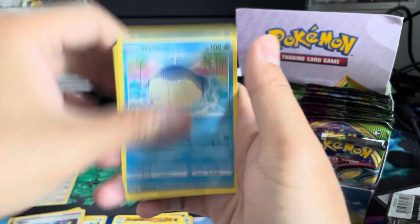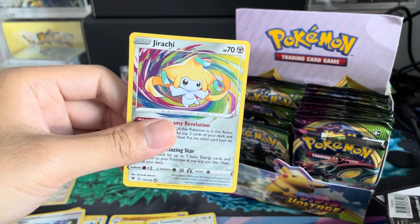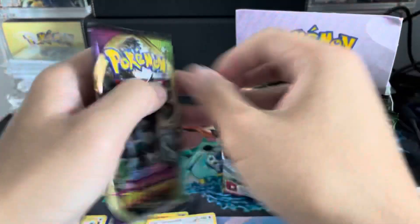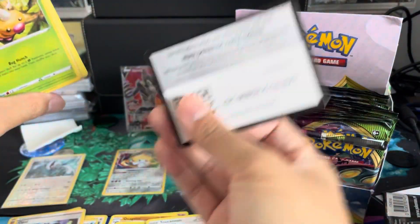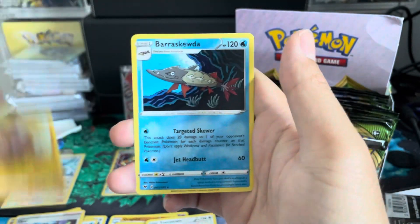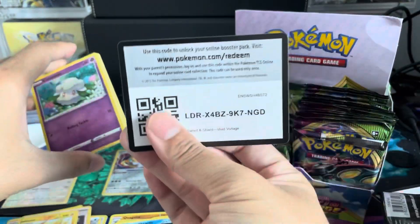Shuckle — two Shuckles! We don't need anything else. Jirachi Amazing Rare! Jirachi Amazing Rare is actually one of the better Amazing Rares you can pull in this set — this and Rayquaza are definitely the two that you want. So our first Amazing Rare of the video. One Amazing Rare and one V so far. Is this box going to pick up? We are definitely due for a hit.